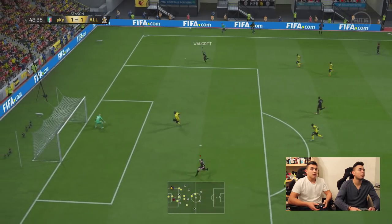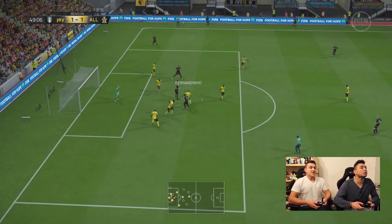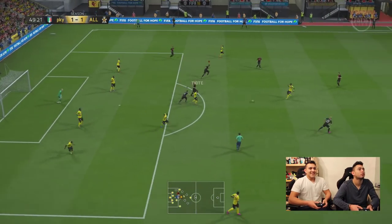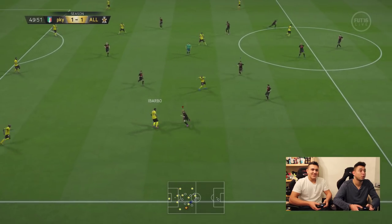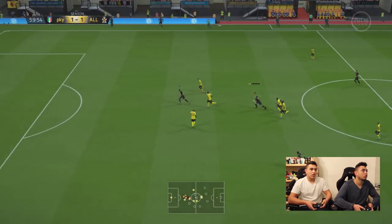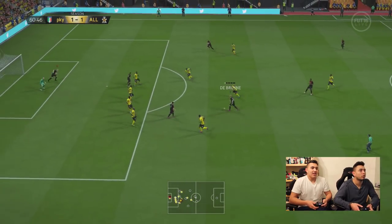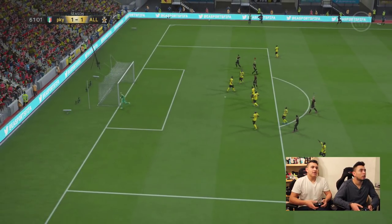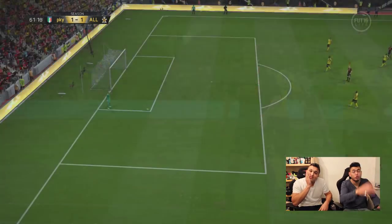Oh my gosh, that was a freaking ball! Walcott, Bergkamp — oh my gosh! Flipping hell, that was such a nice play. That was actually such a sick ball — I think it might have been Ozil. He's a magician. Ball again from Bergkamp, can Walcott finish it? No. Finn, why did you do that? You've still got the ball, just do something else with it. Why did you take so many touches? Why didn't you just shoot?